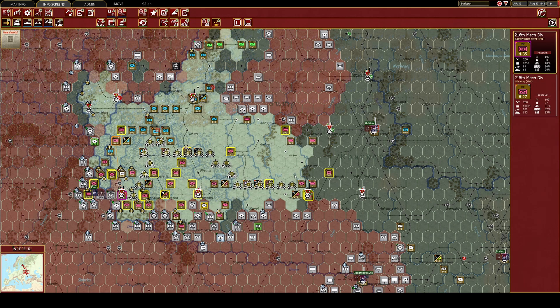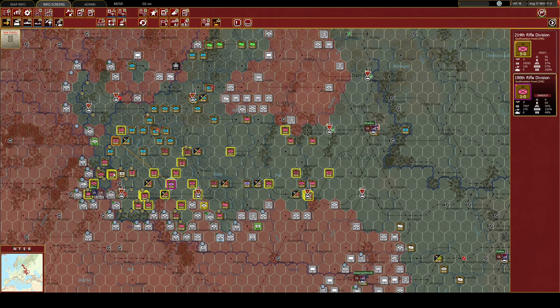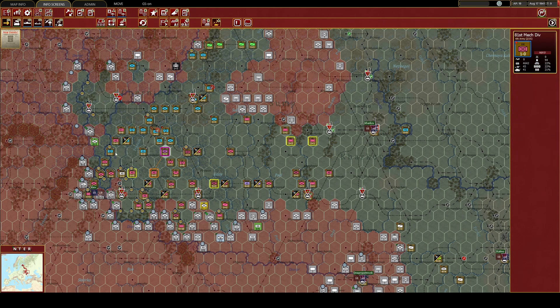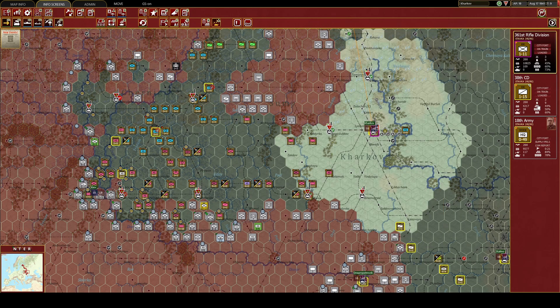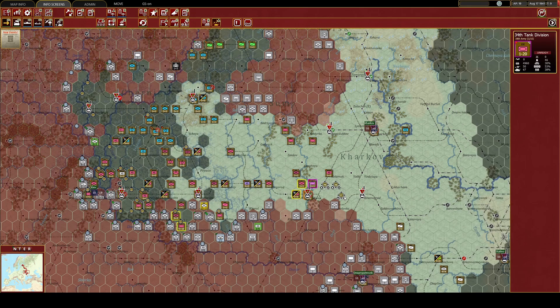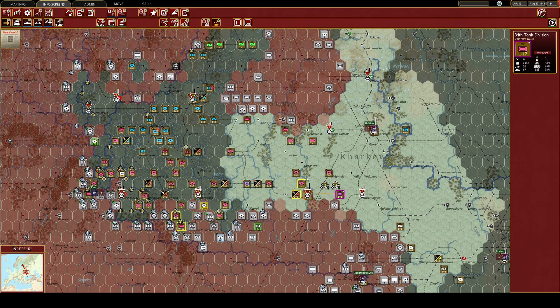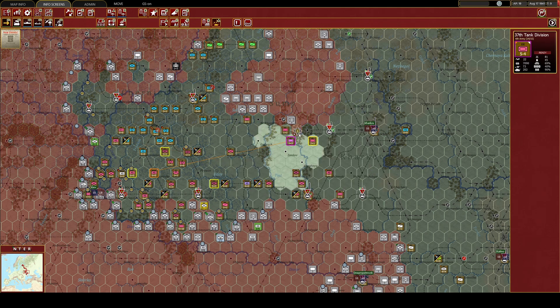The only thing is we'll have to abandon all these forts, which is not something I wanted to do. Trying to use the mobile elements to pin open this gap long enough to get off the train. We can pin this open just long enough for my guys to escape, and things will look a little bit better.